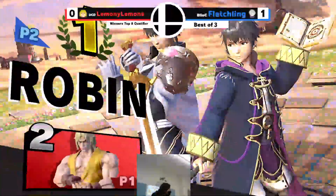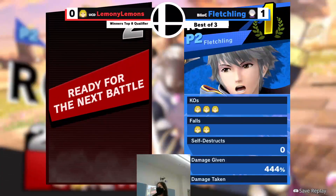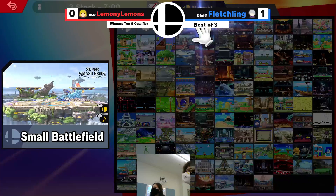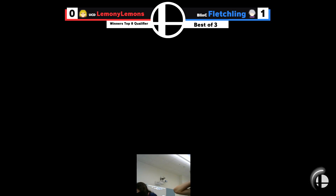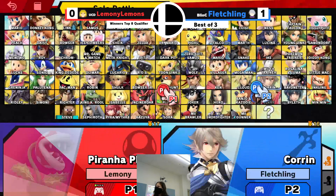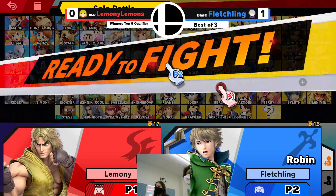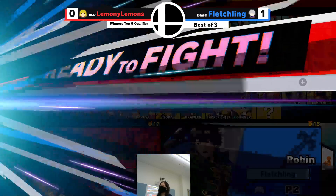Game one goes to Fletchling. About Steve's up-smash — Steve's up-smash is actually just a magnet grab, so it doesn't really matter with the materials. Like, comparing Levin Sword to Minecraft swords — it's maybe like a gold sword, or actually iron. Iron is like the most balanced in terms of strength and durability. So it still is a bit of a liability for Robin.